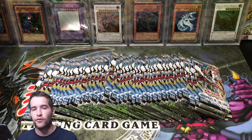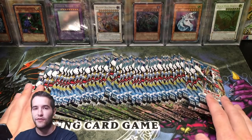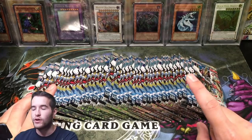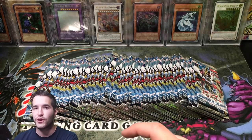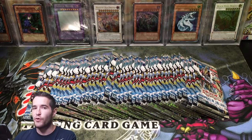What's up guys, Rexon34 back with another video. Today we have another epic search video — this is technically the first video searching for the Star Eater. We have 42 first edition Judgment of the Light packs. You can pull the secret, ultimate, and ghost rare Star Eater. I want to pull all of them, but we're searching mainly for the ghost. The others would be pretty awesome to pull.